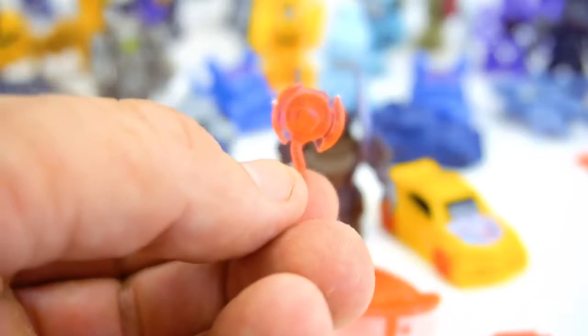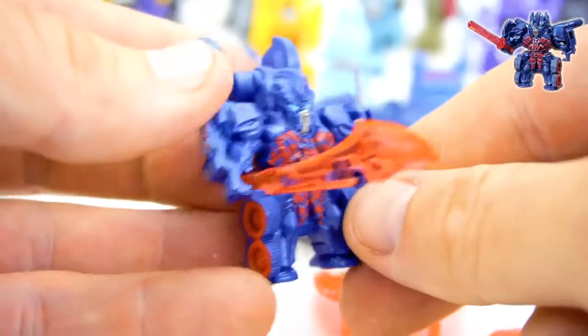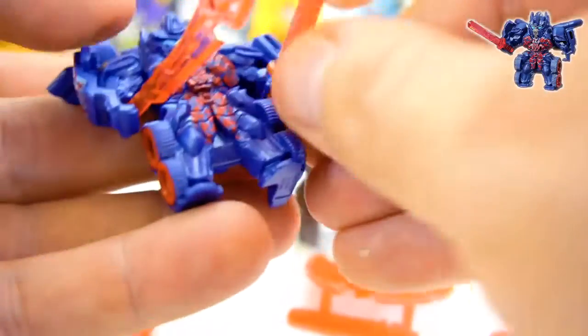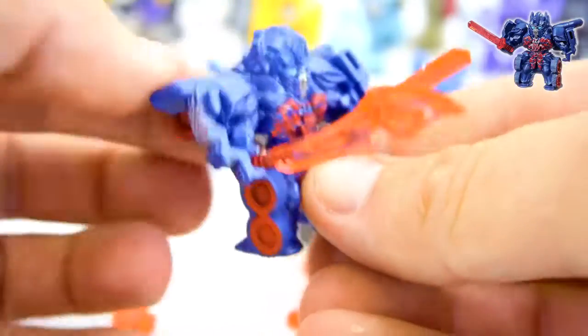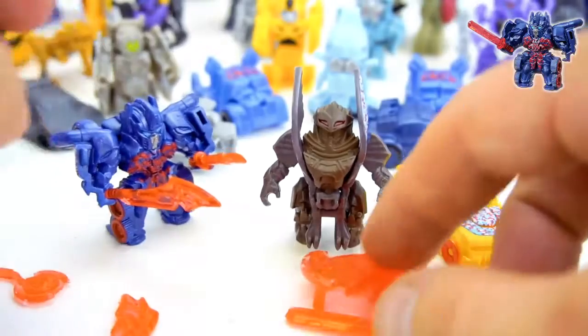Let's transform Optimus right here - pop this up, pop that up, flip them around, just like that. We can give him a weapon - actually, give him a couple of weapons: that sword and that sword, just like that. There you've got Optimus Prime, ready to go to battle with some Decepticons.